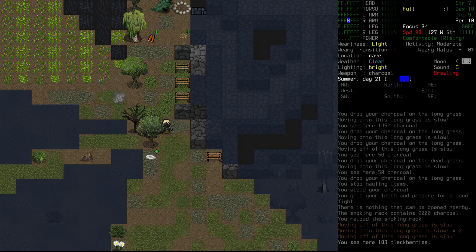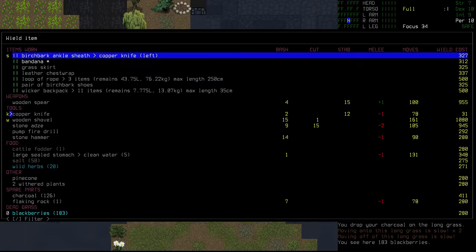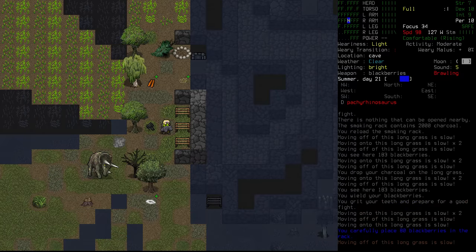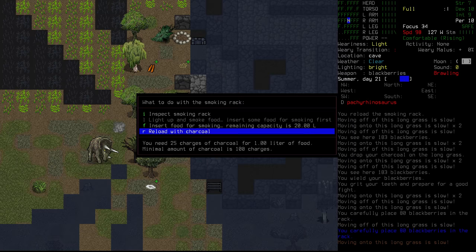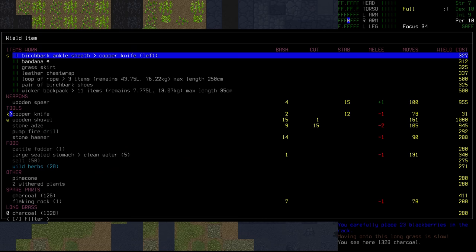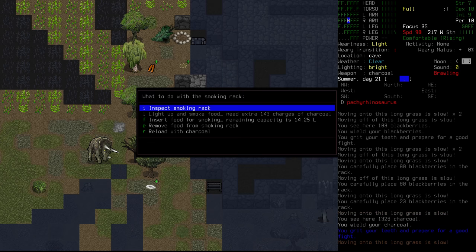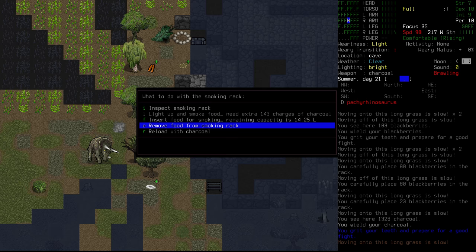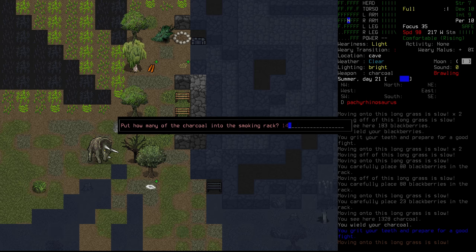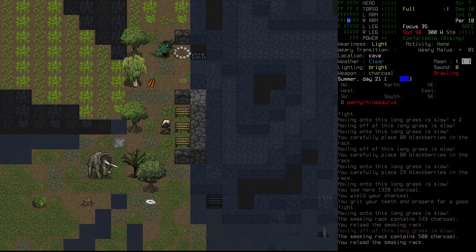I'll play it safe — we'll wield the berries. 80 berries into that one there. I'll put the food in this one first and then just down here. I should be able to see exactly how much charcoal we need to put in each of these. We need 143, so we'll go 143. This one only needs 500, so we'll chuck 500 in there.